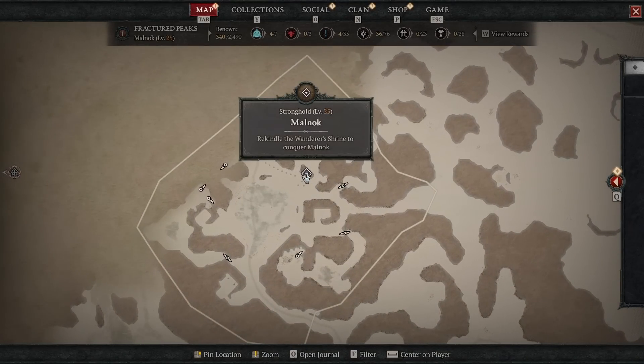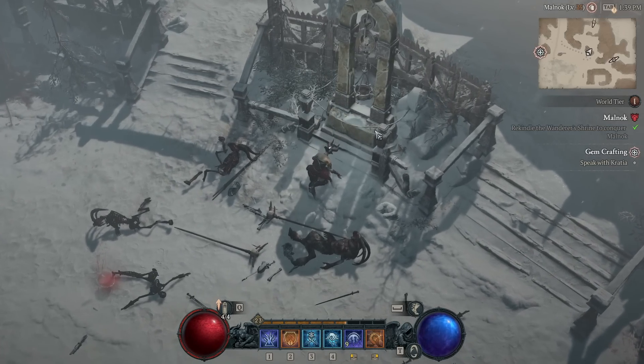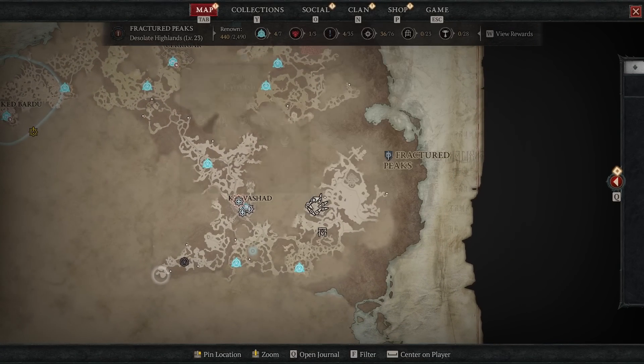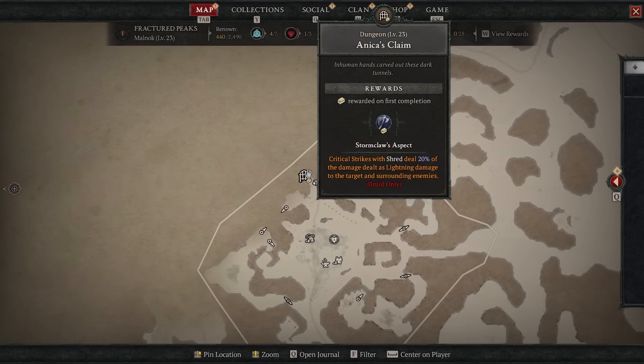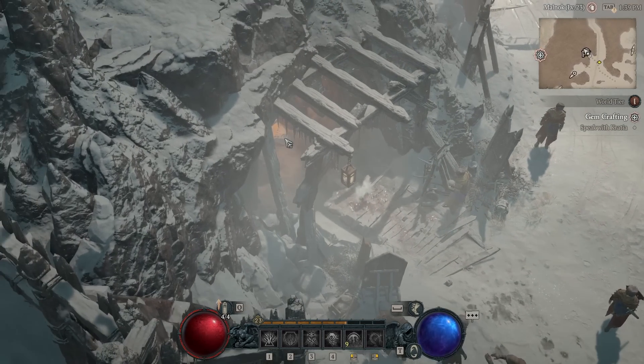After doing that, head to the top right — the northeast of this little area. Interact with the Wanderer Shrine and that will complete this area. Now that we've conquered the Stronghold, we can go to this right here — over on the map to the east of Kavishat or whatever. We're going to go to Anika's Claim. This place is one of the best places to farm XP and items in the game.